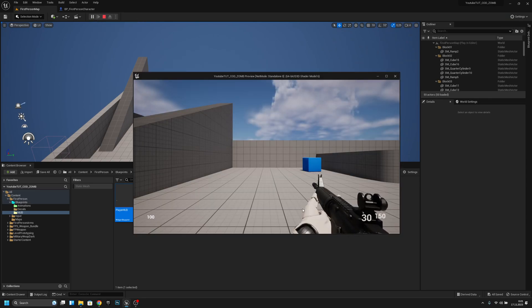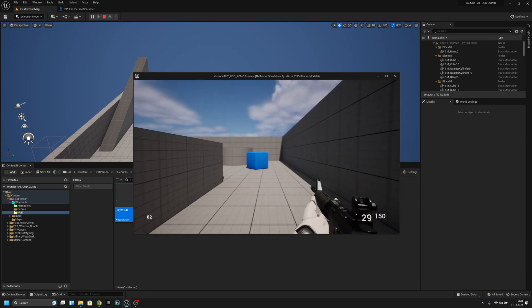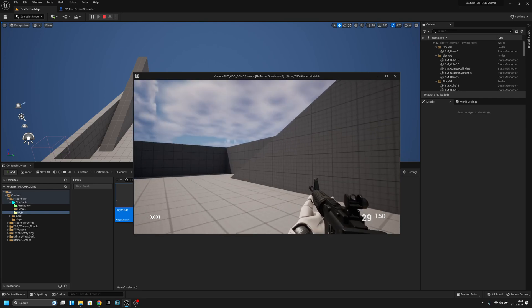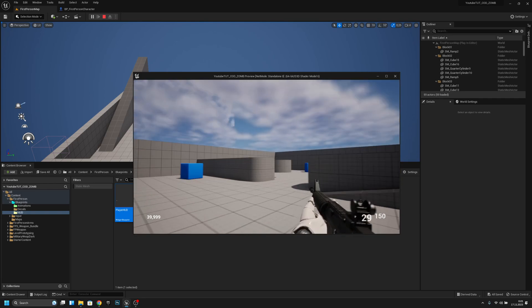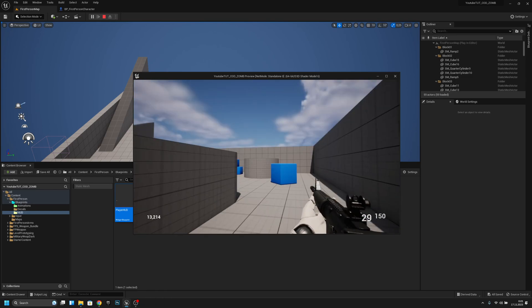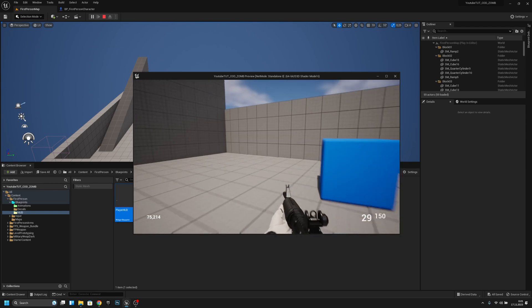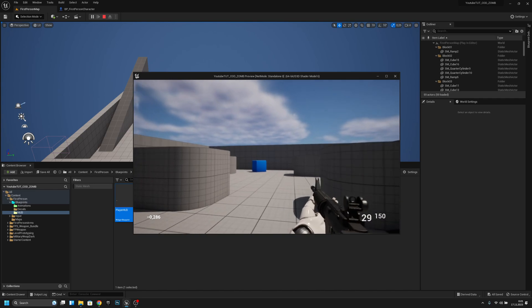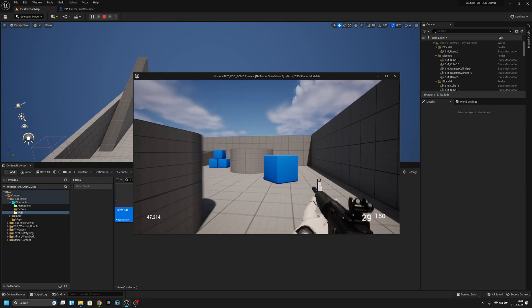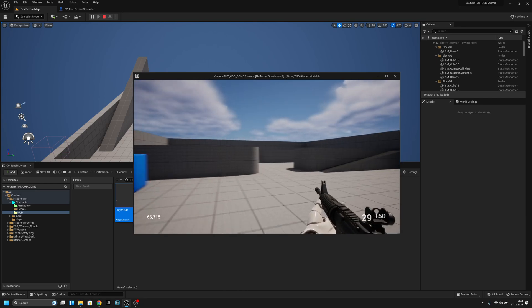Now we can see the stamina at 100. As we run it decreases, and if we stop it starts to increase. If we run all the way to zero, it takes about two seconds before regeneration begins, and you cannot start running again before stamina reaches a minimum threshold — in my case 10, but you can set it to 20 or 30 if you prefer. You can run for about five seconds, wait two seconds, then it starts regenerating.